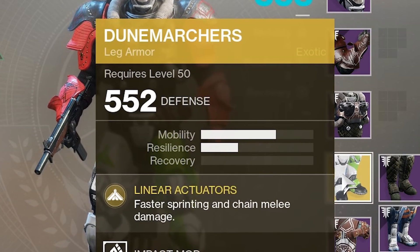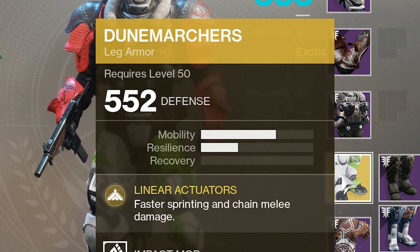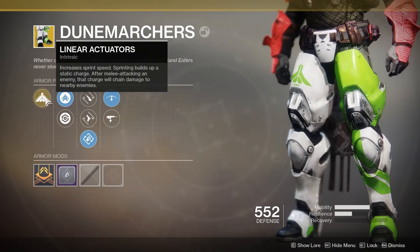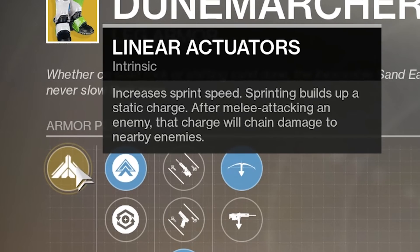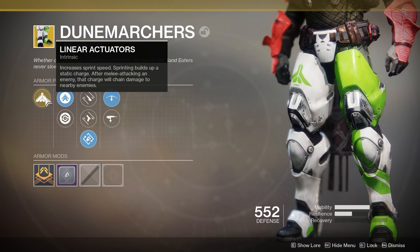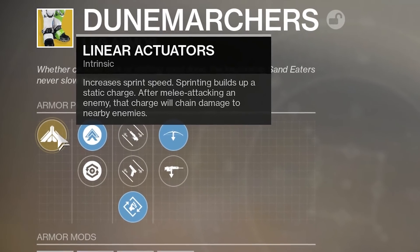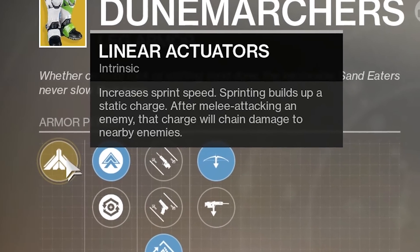If you're not a Titan player, then probably not. And even if you are a Titan player you'll be like, wait a minute, those things I immediately just discarded? Those ugly-looking things. They were also in D1. I never used them there either. Linear Actuators is the intrinsic perk — increases sprint speed, and sprinting builds up a static charge. After melee attacking an enemy, that charge will chain damage to nearby enemies. So sprinting builds static charge, then you melee somebody. Are you about to say that your melee — the throwing hammer — counts as a melee attack that will then chain lightning on top of it being a solar attack?